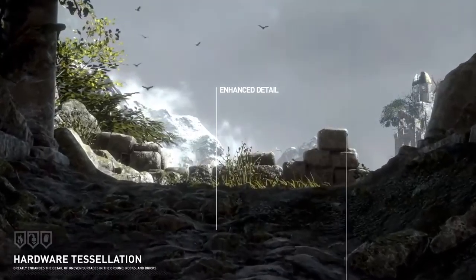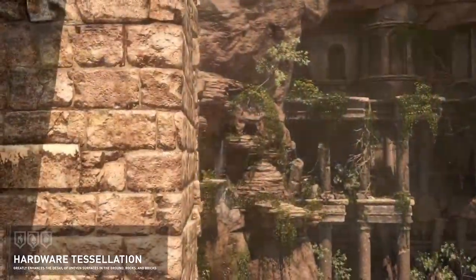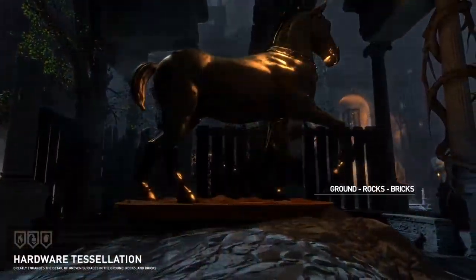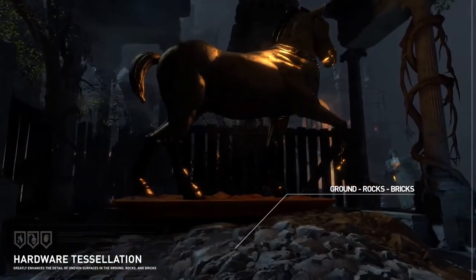The PC hardware allows Rise of the Tomb Raider to use anisotropic filtering across all surfaces, so when viewed from an angle, the quality of the textures in the distance is greatly enriched.